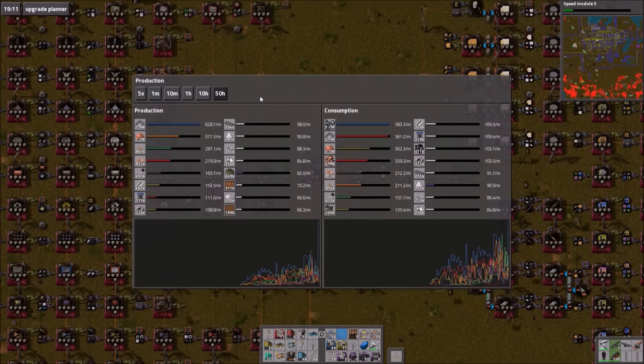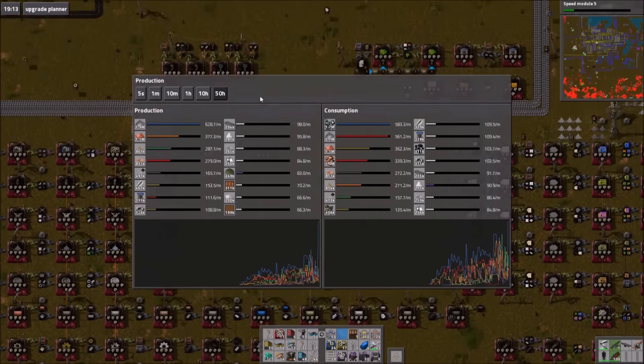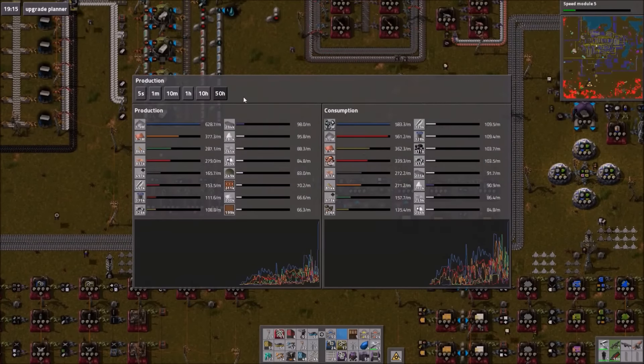So far in this game we've made 1.6 million iron and 1.1 million copper. If you go to the production menu and go to the 50-hour one, then you basically get total production ever.